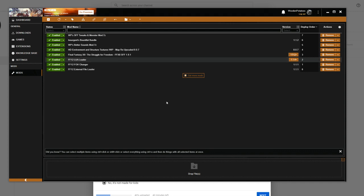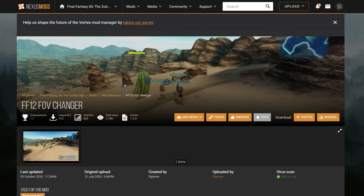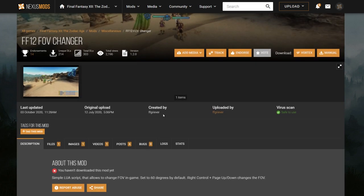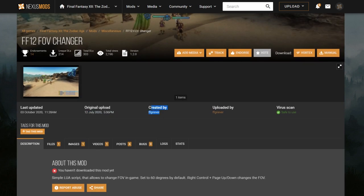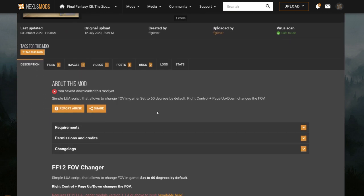Let's start with the FF12 FOV Changer. This is from the user FFGriever, who has done so much for this modding community — it's unbelievable. What this allows you to do is mess with the game's field of view. It's set at 60 degrees by default, and with Right Control and Page Up or Page Down, you can fiddle it up and down.